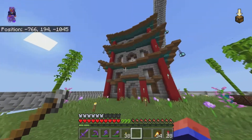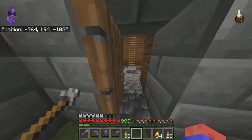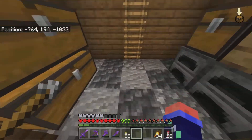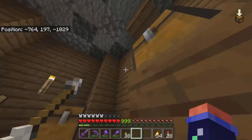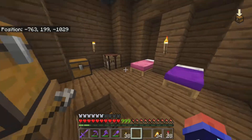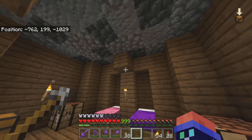I ended up coming back to this building as it didn't have an interior before, and I've built up a little bit of an inside here. We've got our bottom floor with a couple of chests and furnaces with a nice floor design, and then up this ladder here, we have a couple of beds — a little bit of a sleeping area with a nice ceiling as well.